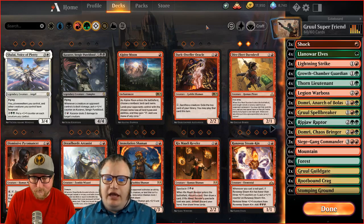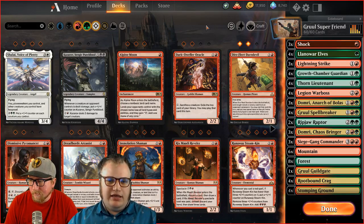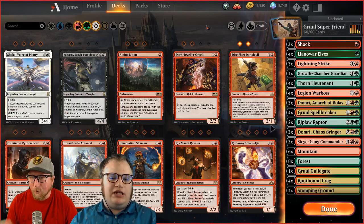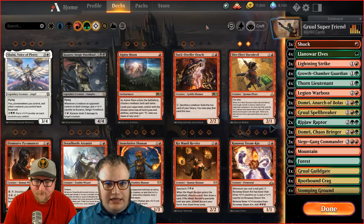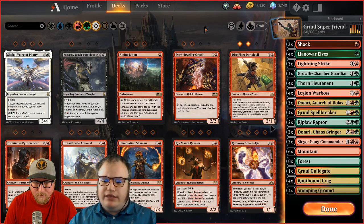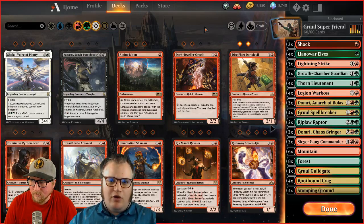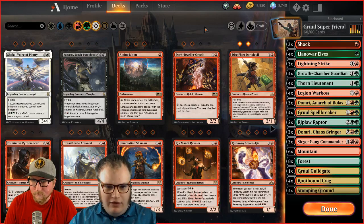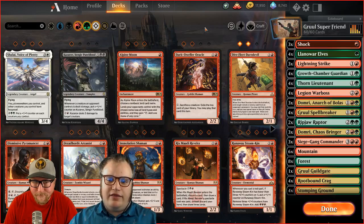Yeah, I've played this deck a good bit. It's named Super Friends on a lot of websites, but Super Friends to me usually means the Planeswalkers interact with each other — like the new Sarkhan the Masterless, he activates your Planeswalkers to become dragons. I think this just falls under a good red-green aggro mid-range. War of the Spark has 36 Planeswalkers in that set alone, so there's a lot of Planeswalker hate running around.